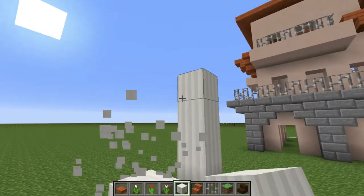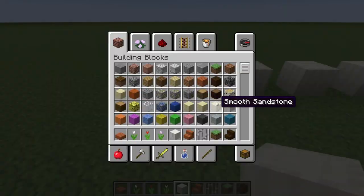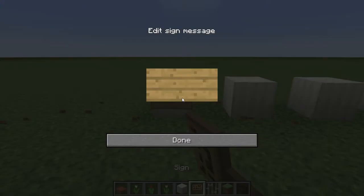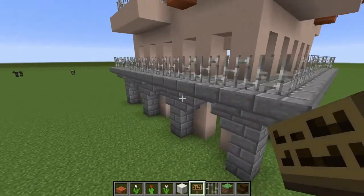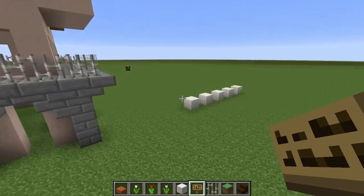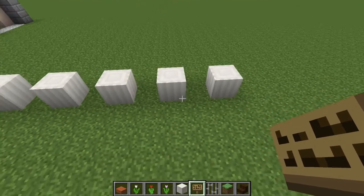I want to start off by talking about how this project is going to work and the future of it. So first of all, we've got hamlets, settlements, villages, towns, and cities — five different tiers of settlement types.